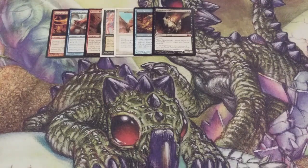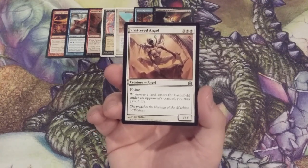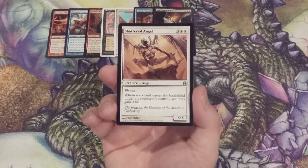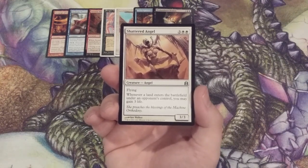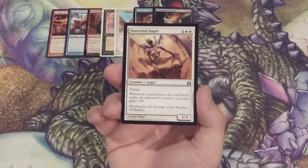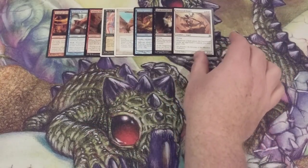The flying fest continues with another angel: Shattered Angel, a 3/3 that flies. Whenever a land ETBs under an opponent's control, we may gain 3 life. In a format like Momir Vig where each player begins with 24 life and players need to get lands onto the battlefield to channel mana into their Momir Vig avatar to summon creatures from the cube, let's gain some peripheral life each time an opponent puts a land into play — our life will tick up by 3.